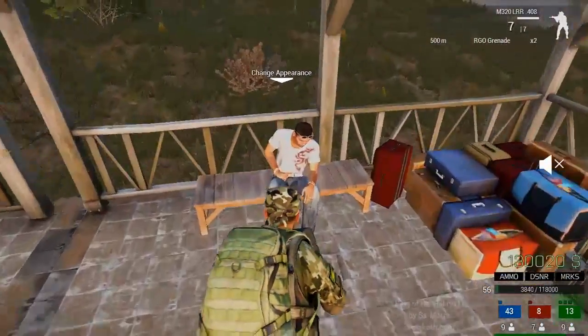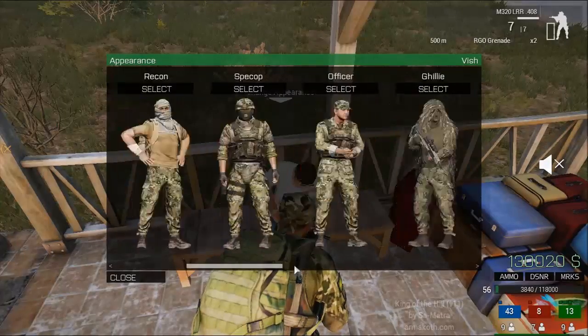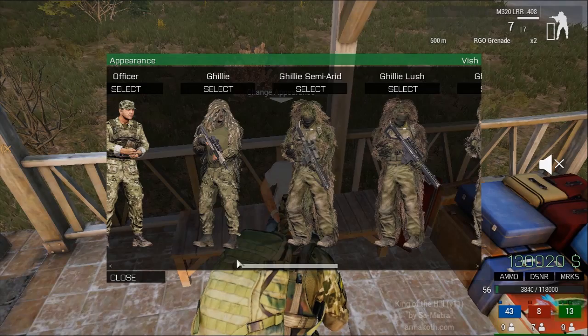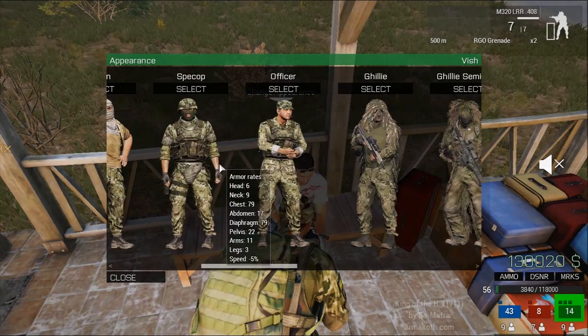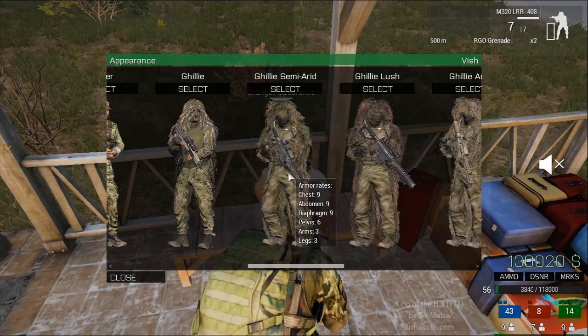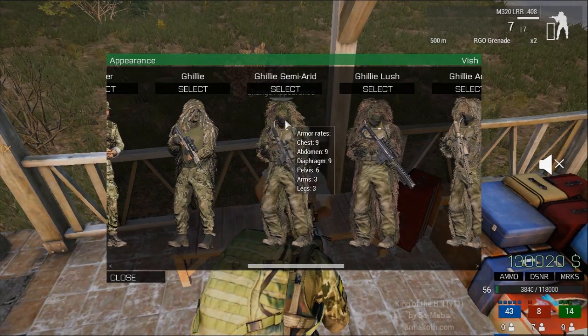For the appearance, go for the full ghillie. Always go for the full ghillie because enemy snipers also have the Laser Designator so they can find you easily. These other outfits are gonna glow like a bug on thermal sight. With the full ghillie, all they can see is your face, so this is going to help you.